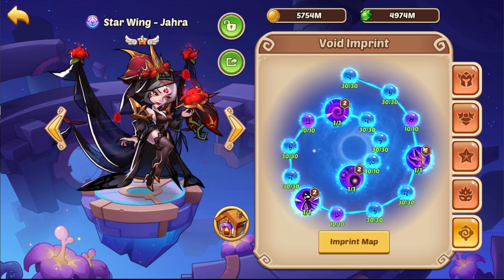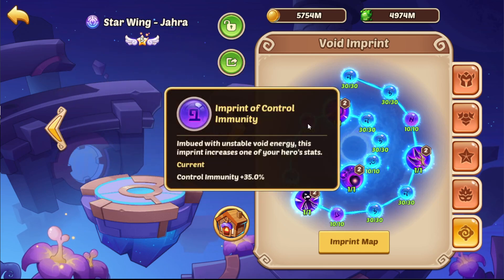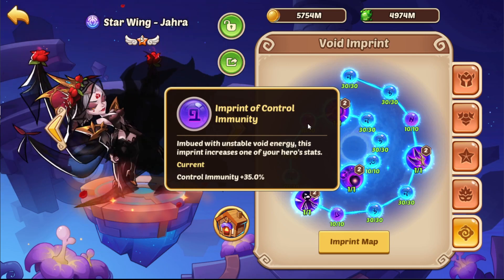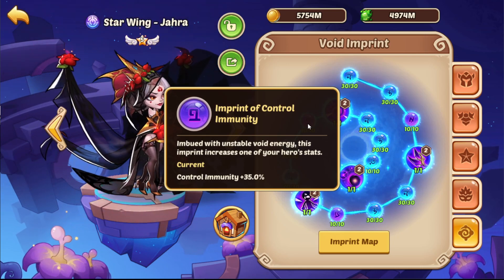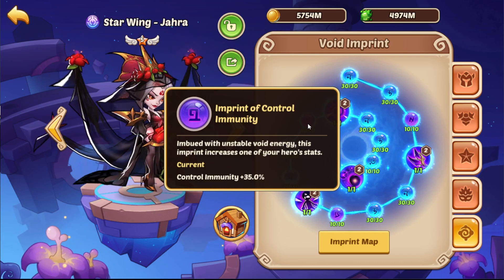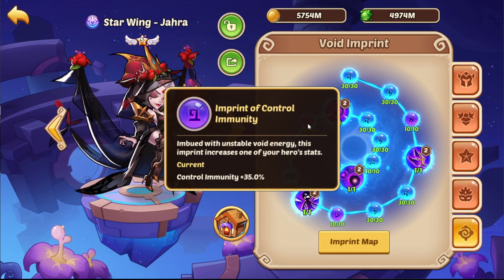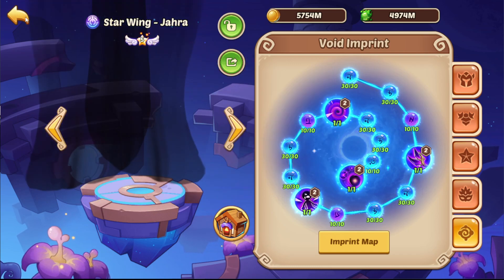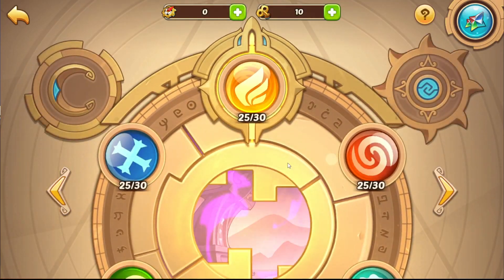Our void imprints are damage reduction, crit, and control immunity. The enemies tend to inflict twine, which is really annoying, and this whole run includes a lot of RNG and a lot of fails probably due to getting twined. So let's set this up and see how the first fight goes.